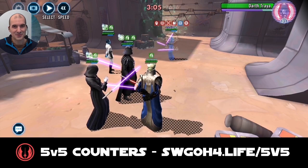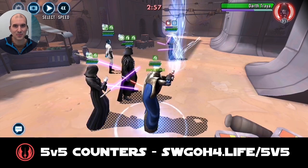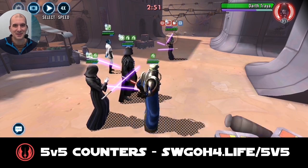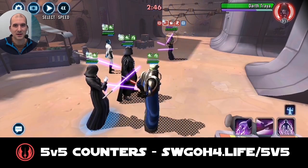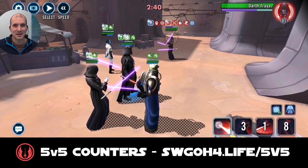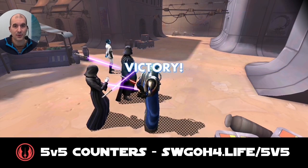Vader should come in a moment and take her out. It wasn't a critical hit, so let's swap with Traya and get another Fracture out. More debuffs — apply even more with Traya. Hopefully one more Culling Blade. There we go — a million damage hit took care of Traya with no problem.